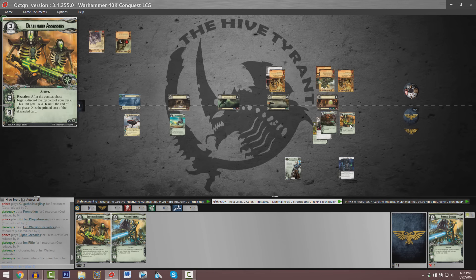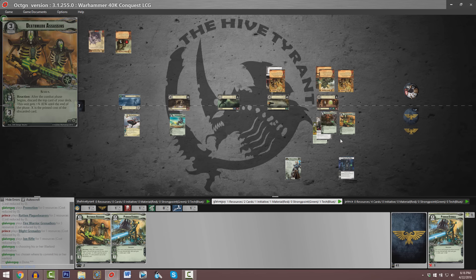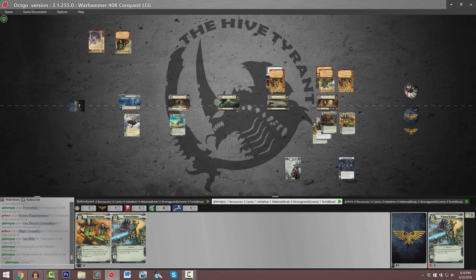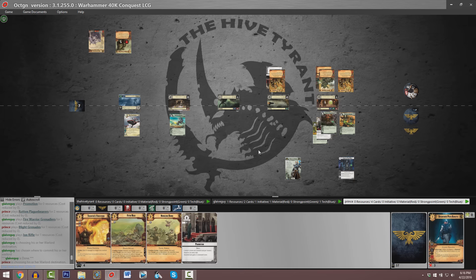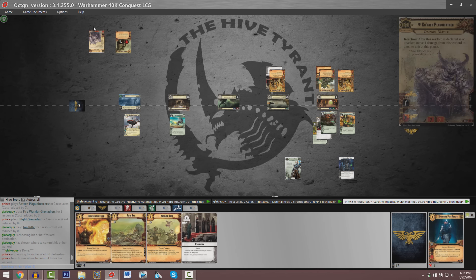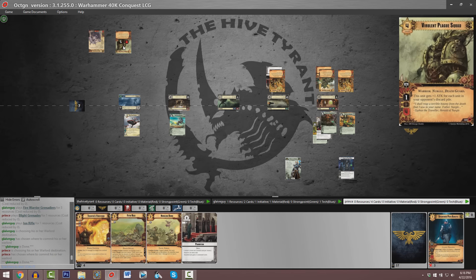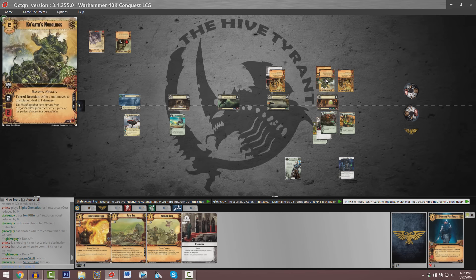I can only imagine that the Deathmark Assassins are going to be able to readily destroy this copy of Rotten Plaguebears positioned at planet number one. Both of our players seem to be deciding where exactly they want to send their respective warlords. He's got a copy of Fetid Haze, which is going to be able to strip all of the damage off of Kugoth or any other Nurgle trait unit like the Virulent Plague Squad or the Nerglings. But remember that minus HP does not count as damage.